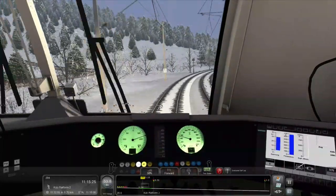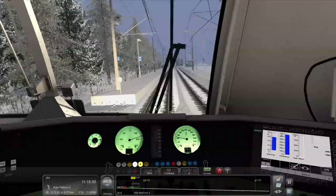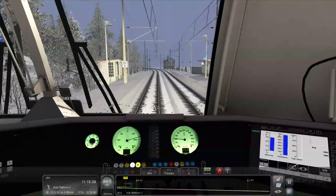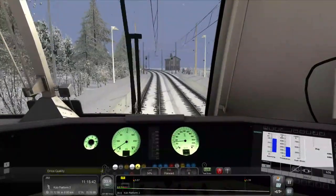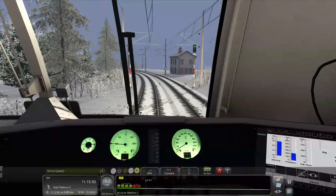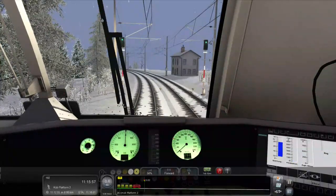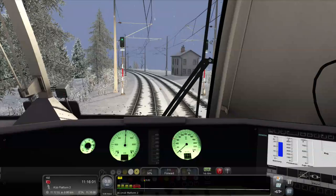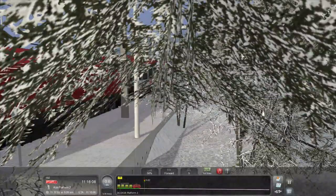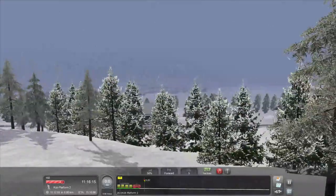We've got to stop and slow down for Küb. That's a nice little two-platform station — Platform 2 at Küb. Only one woman waiting for us there. Very slow on the deceleration there, just winding down very slowly. Küb is somewhere down there, I'm guessing.